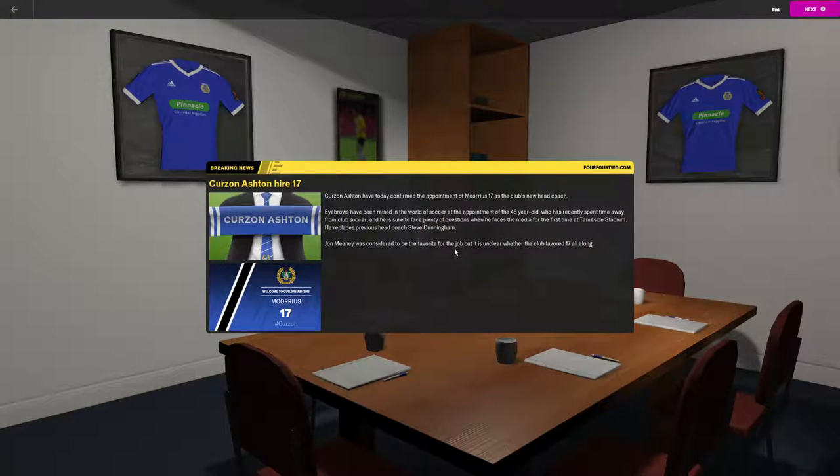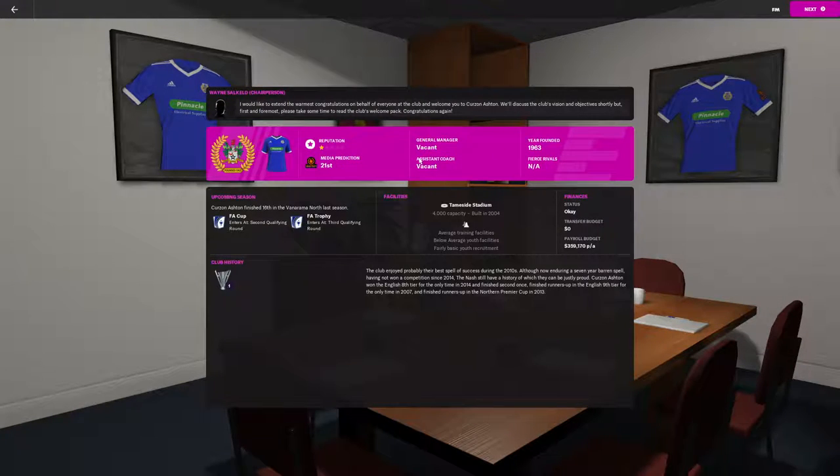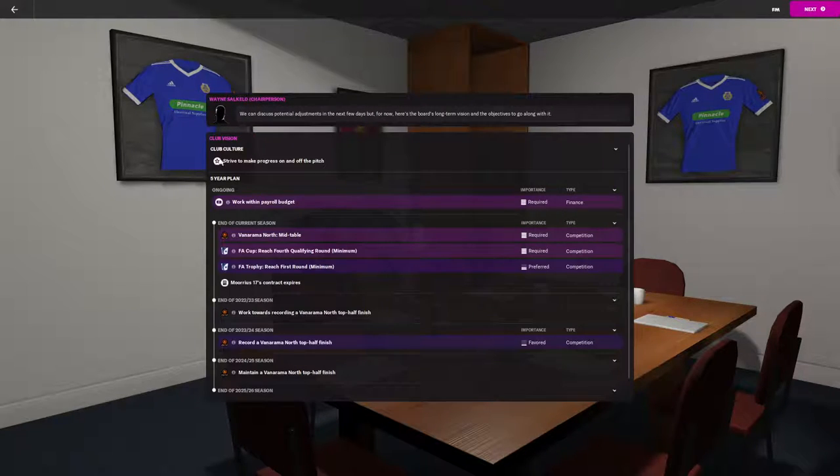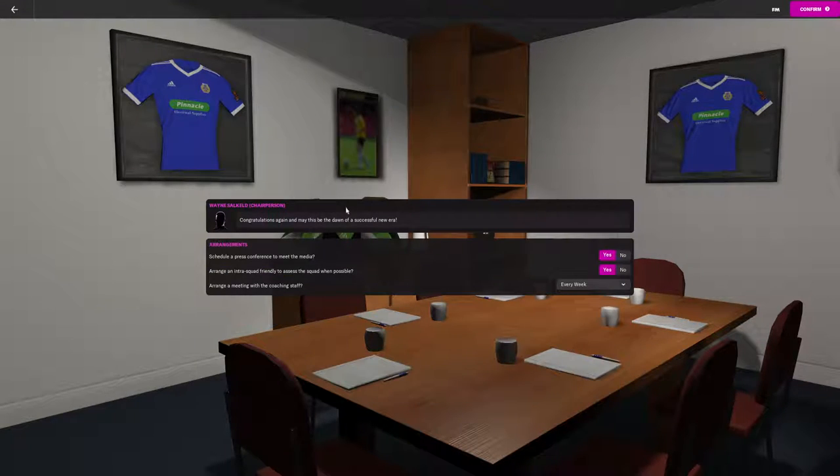Curzon Ashton — alright, well we're gonna have to make the best of it. I know the team pretty well so at least there's that. Vacant positions — I'm going to let them worry about all that staff. We can have what, 4,000 people? I'm going to change things around quite a bit. Thomas and Mahon make good wingers but I want a double middle with McKay and Knowles in the middle. I think we're going to go with a 4-2-2-2. We're going to press forward, yes — congratulations, we'll do the press conference and enter.